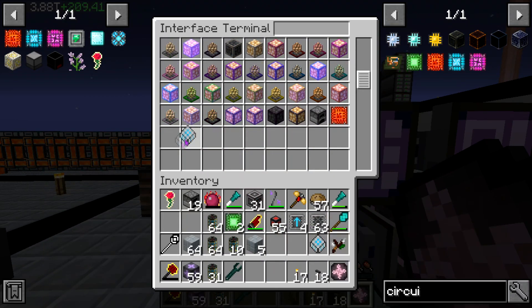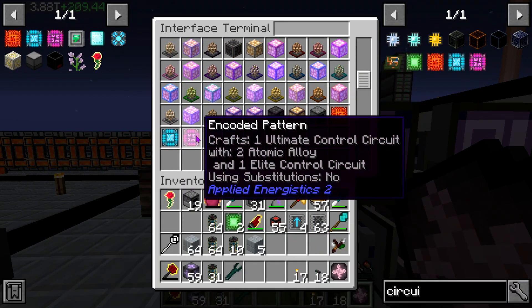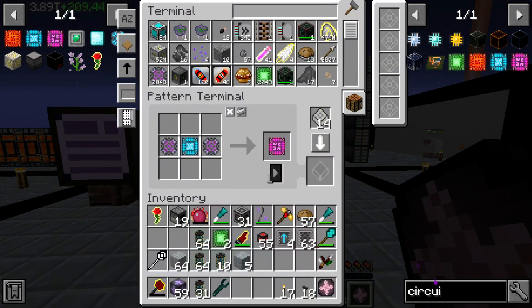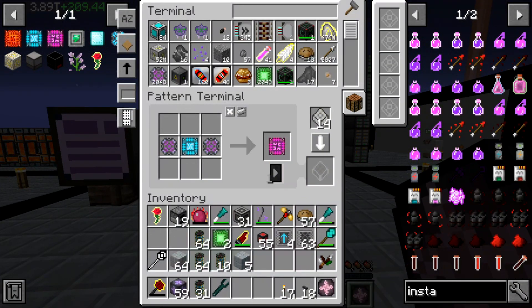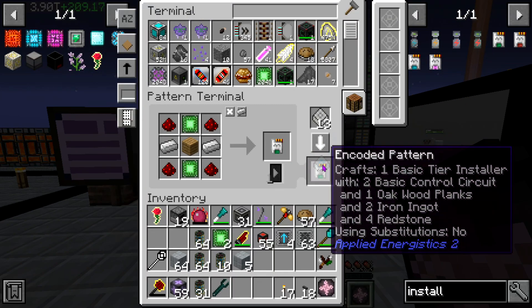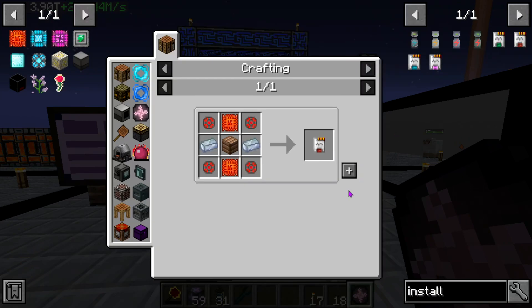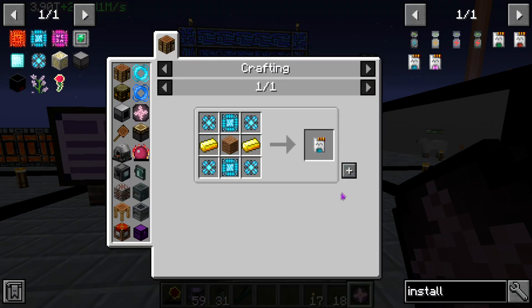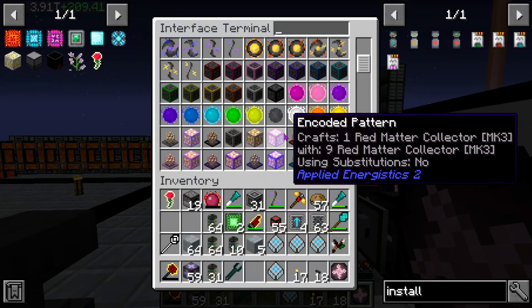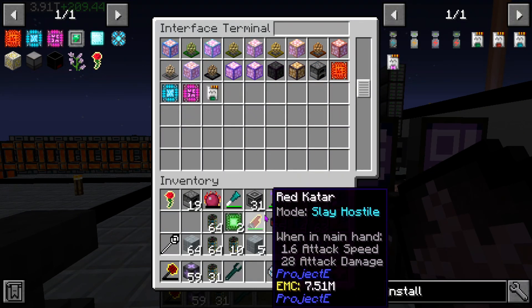We're going to go ahead and do some auto-crafting here. I'm trying to debate whether I want to do this — I guess the installers would be nice to have on demand as well. Right now we're just trying to back up on materials — store gold, store diamonds, store all these things, because frankly we don't really have them.